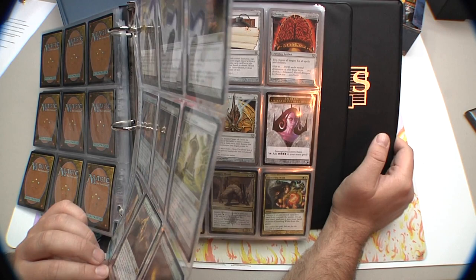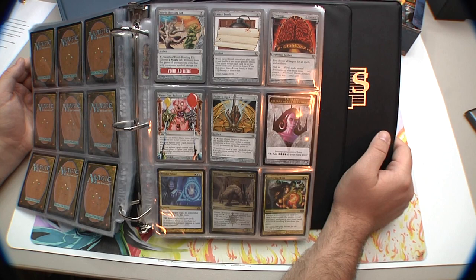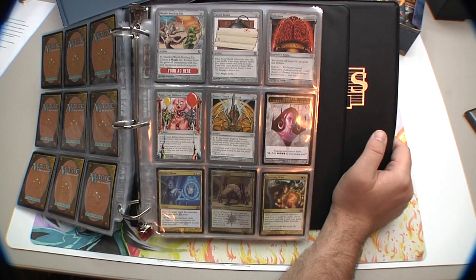I separate out the weird stuff — some Unhinged cards: Gleemax, Letter Bomb, World Bottling Kit, Water Gun Balloon Game, Pointy Finger of Doom, and a Liliana token.